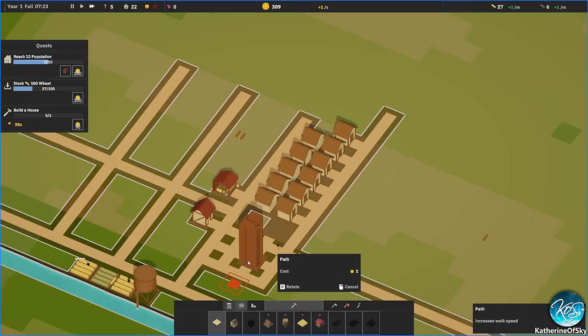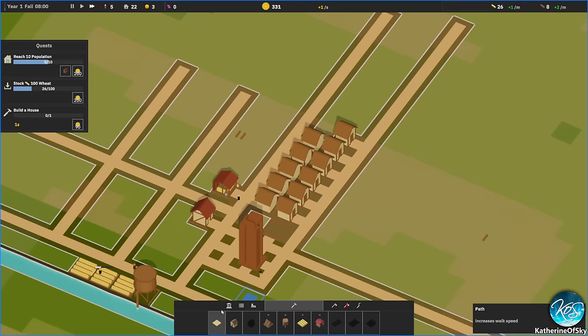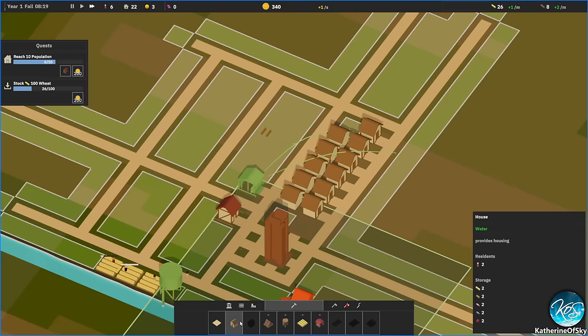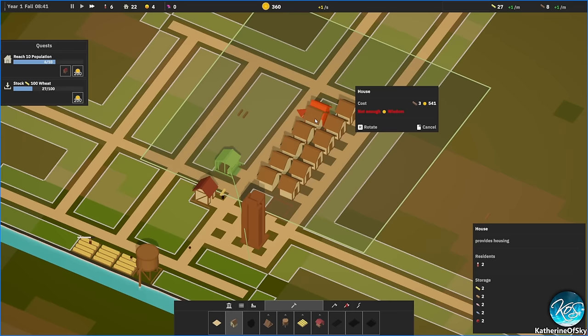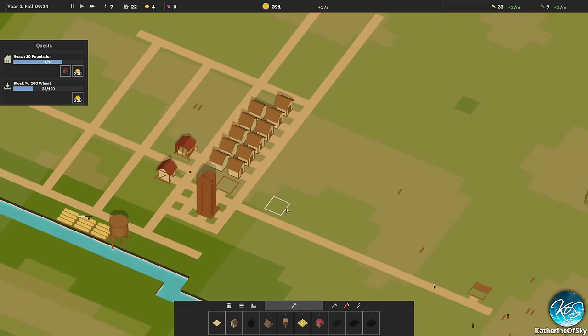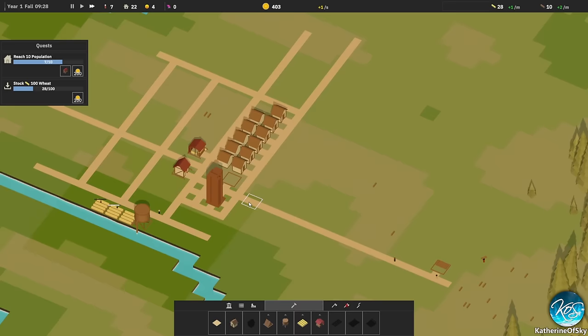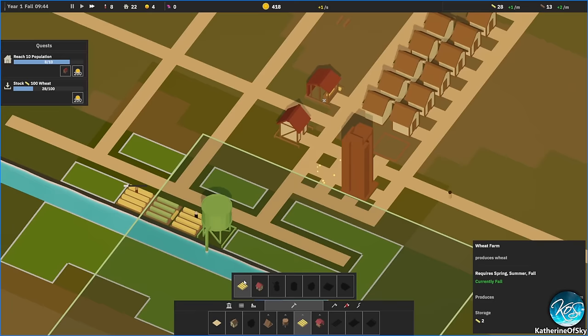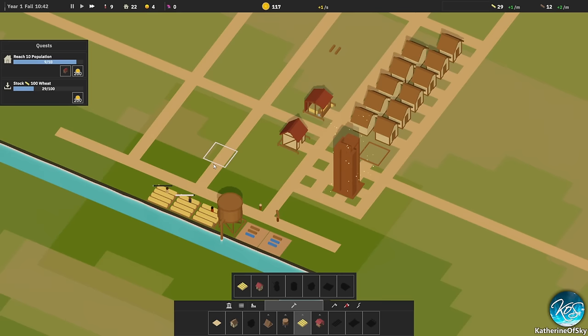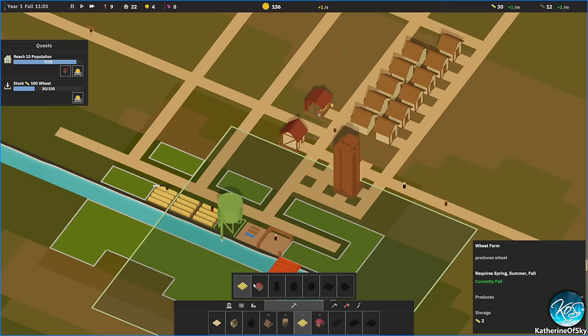We're building this next road here. We're going to try to stock 100 wheat — we have this granary here and another over there. We don't have enough wisdom to build a house yet. I'm going to orient all houses in a particular direction so I can see the tax office more easily. Farms are harvesting — let's get a couple more farms so we can get wheat stored faster.